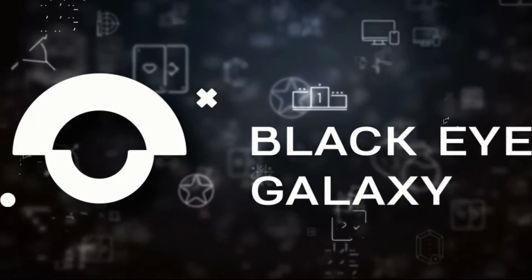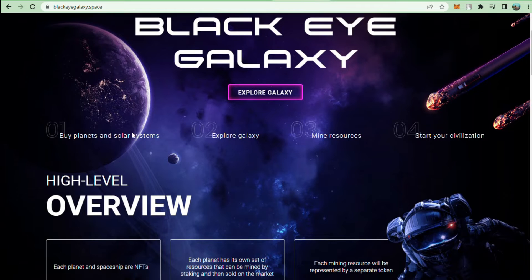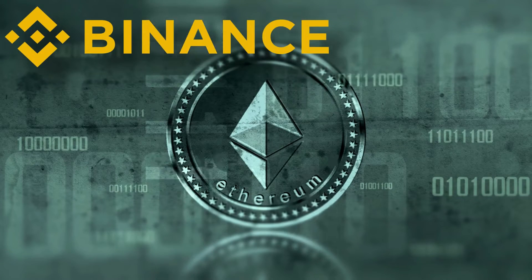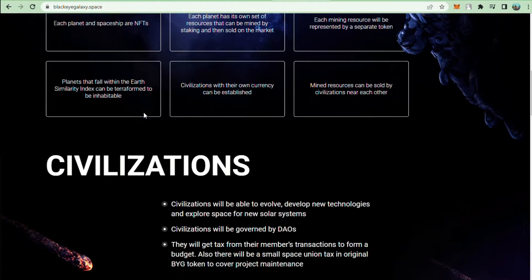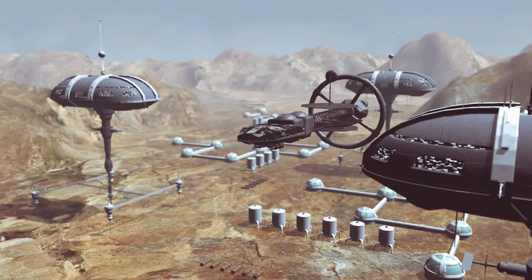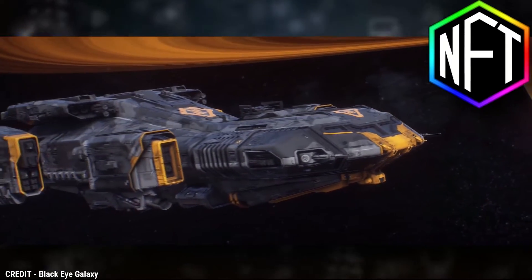Third on our list is Black Eye Galaxy, or BYG. Black Eye Galaxy describes itself as a virtual metaverse platform that allows users to create, enjoy, and monetize content and applications using the Ethereum and Binance blockchains. Users can buy planets and solar systems, search the galaxy for new planets, mine and sell planet resources, build a society on an occupied planet, and sell land as NFTs in this virtual universe.